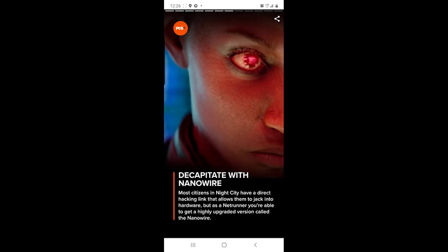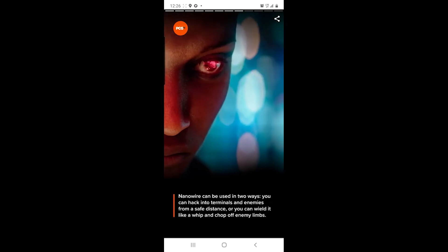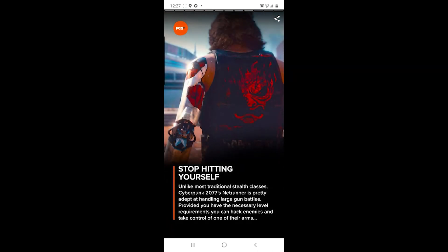Decapitate with nanowire. Most citizens in Night City have a direct hacking link that allows them to jack into hardware. But as a Netrunner, you're able to get a highly upgraded version called the nanowire. Nanowire can be used in two ways: you can hack into terminals and enemies from a safe distance, or you can wield it like a whip and chop off enemy limbs. That sounds like Catwoman or something, you feel me?